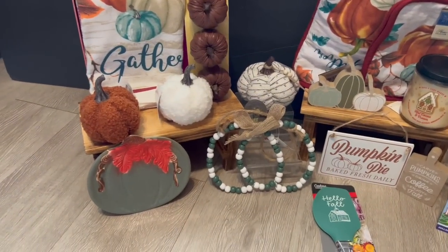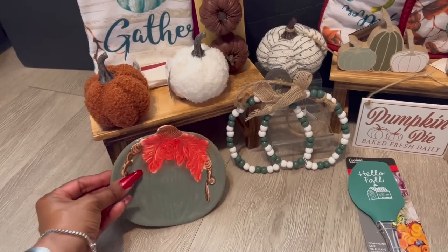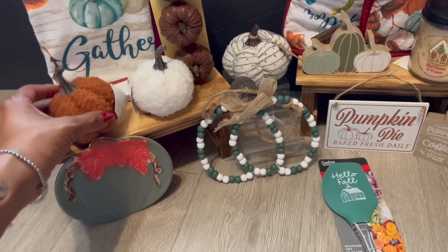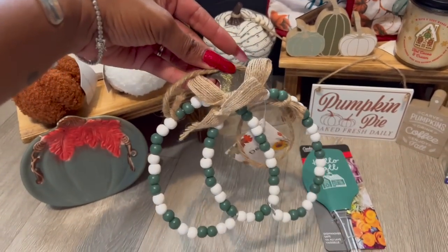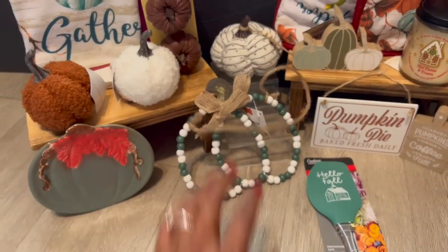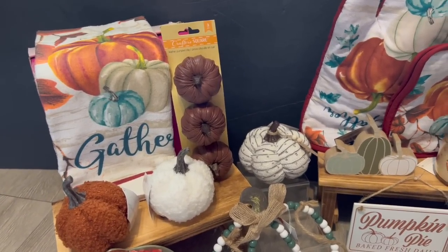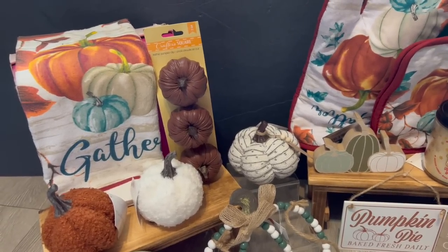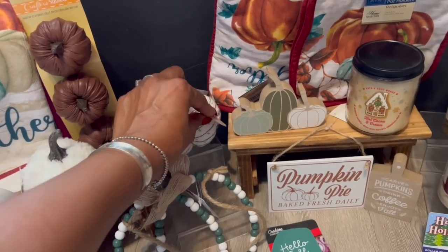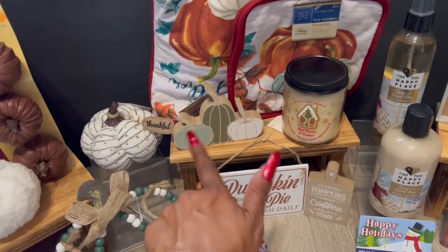First we have a little ceramic pumpkin trinket tray from the 99 Cent Only Store. We have two plush pumpkins from Target Dollar Spot — the mini sherpa pumpkin in brown and white. We have this hanging blue and white pumpkin beaded decor piece. I have the Crafter Square leather pumpkin three-piece pack with the 'Gather' collection because I loved the blue pumpkin — a kitchen towel, pot holder, and oven mitt set from Dollar Tree. Plus a faux leather pumpkin that says 'Thankful' from Dollar Tree.